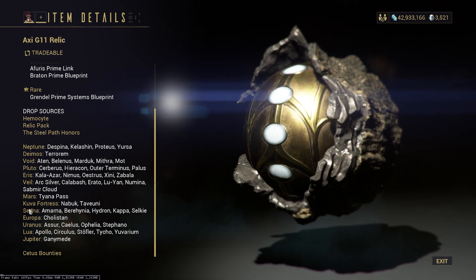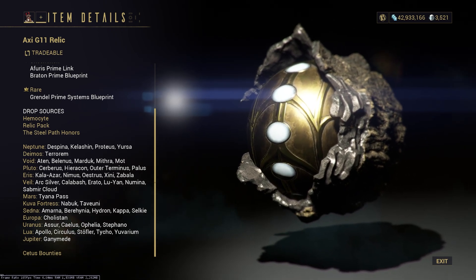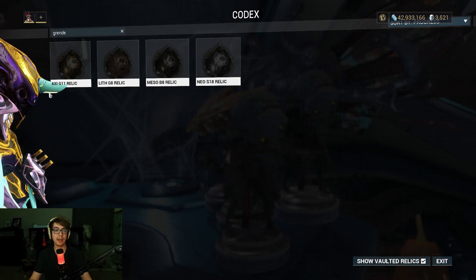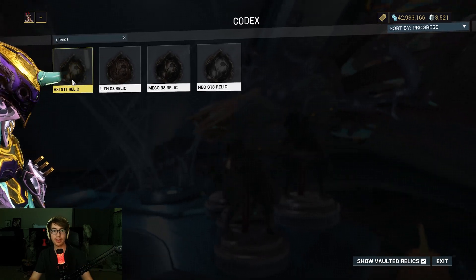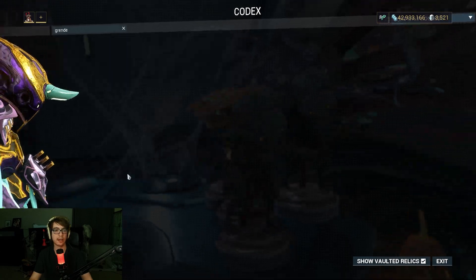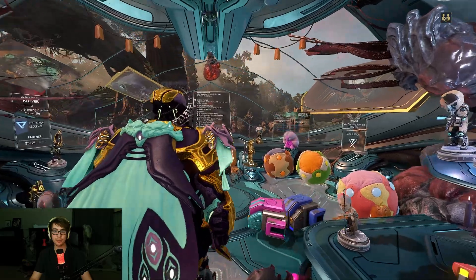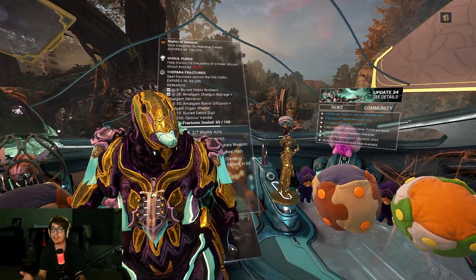People like Hydran on Sedna, so if you want to farm that mission to level stuff up and get some passive relics, you can do that. That's the thing about relic farming — apart from all the meta places, you can go wherever you feel like. That is how you farm Grendel Prime and all of his weapons. The farming method for all Axi relics stays the same, so these videos are generally pretty simple.